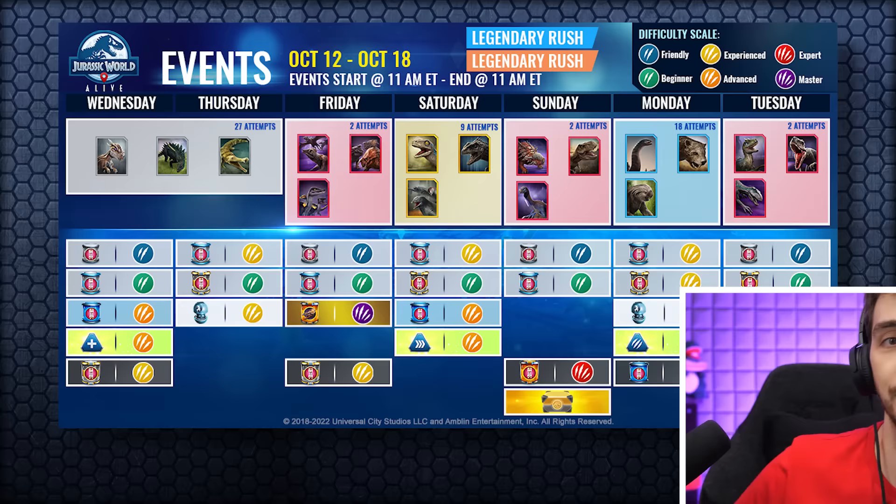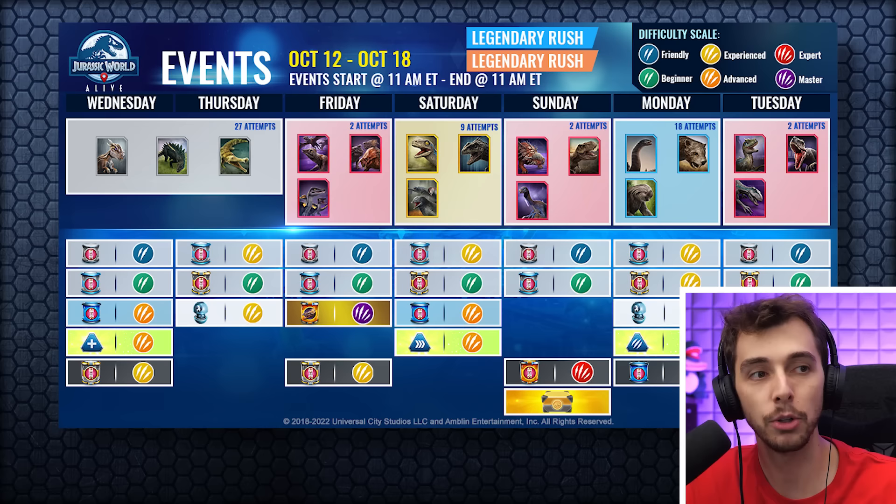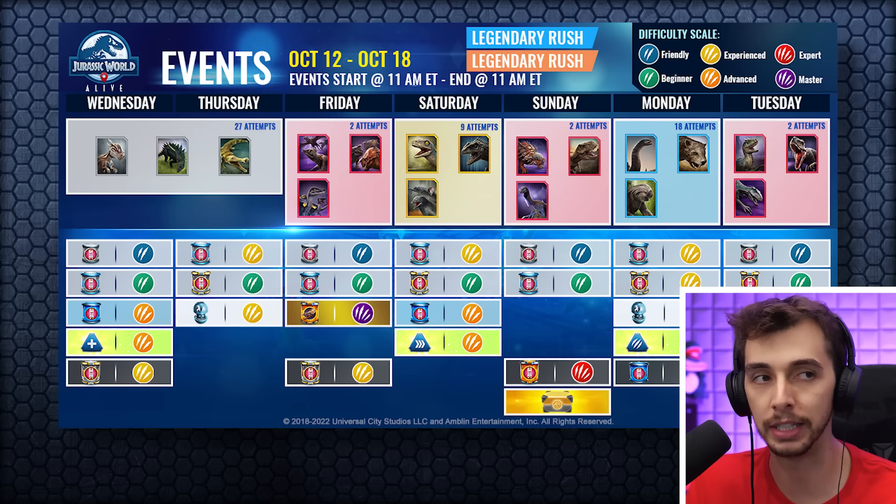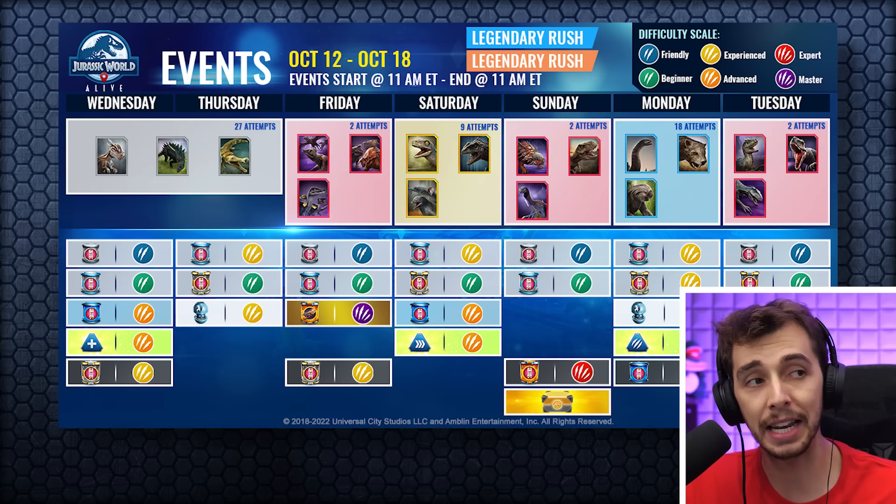But Friday — you can already look above! We've got loads of good things coming. On Friday you have two attempts. You could get the Dreadactylist, you could get the Tarboganathus, or you could get the Lystrosaurus hybrid. Each one goes into something good — all three are flock creatures.